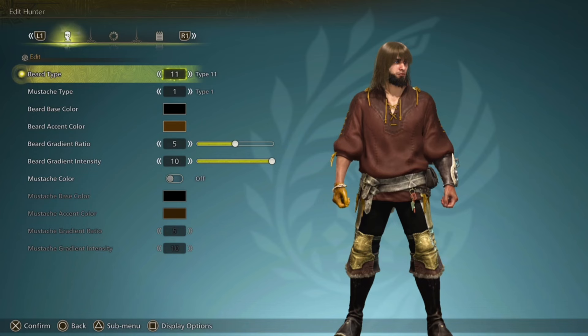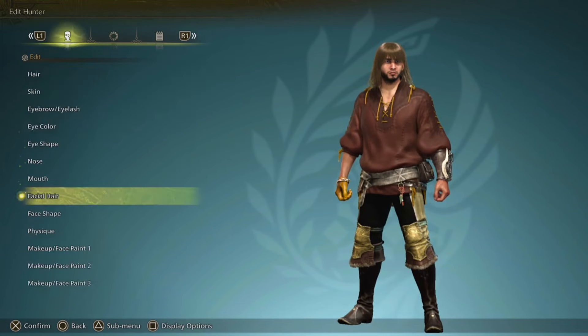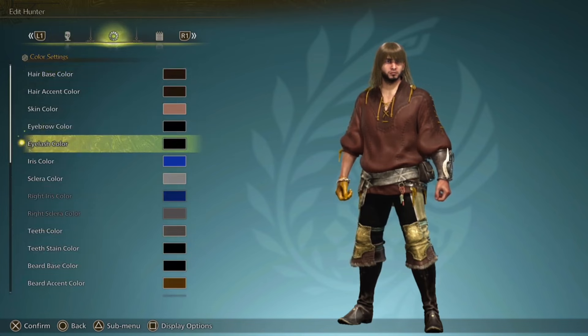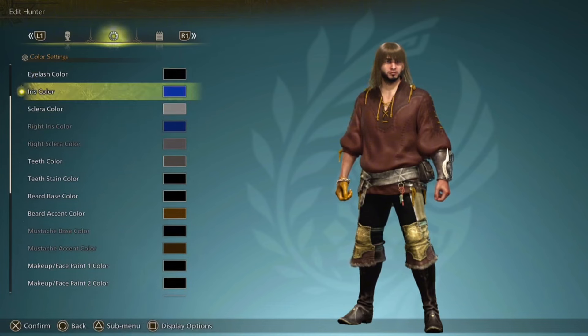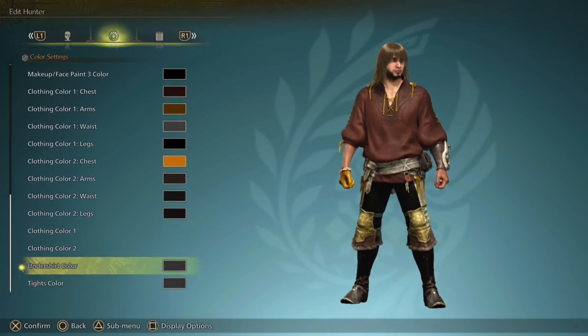Let's go with a little bit more trim. There are quite a few options there, and if you go into the face paint you can also pick all the different colors for every single element — eyes, hair, beard, clothes, makeup, face paint, even undershirt. So if you want to put an undershirt on, you can.